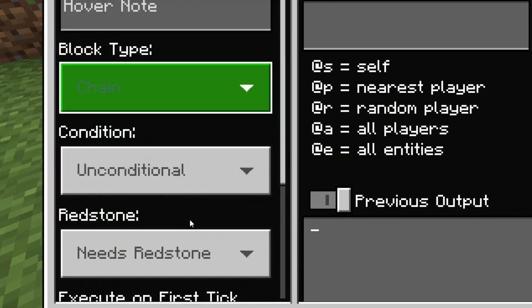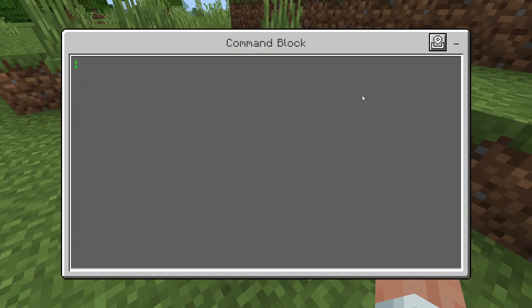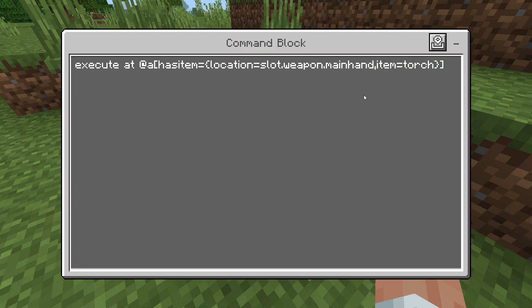Now in the second command block, set it to Chain, Unconditional, and Always Active. Inside this one, type: `execute @a[hasitem={location=slot.weapon.mainhand,item=torch}]` and then close that off with a curly brace and bracket.